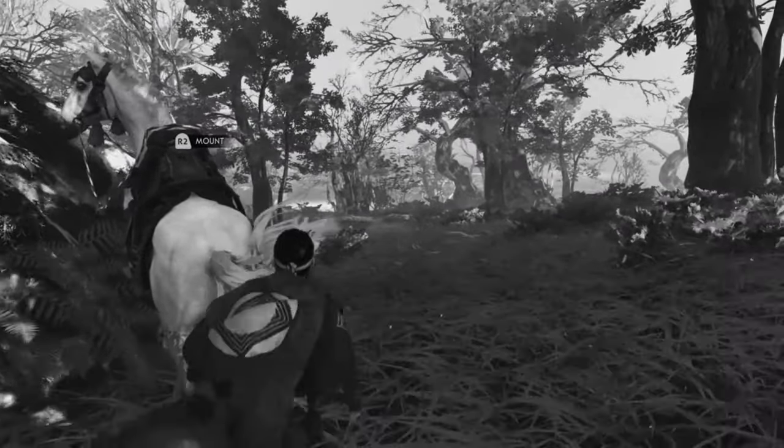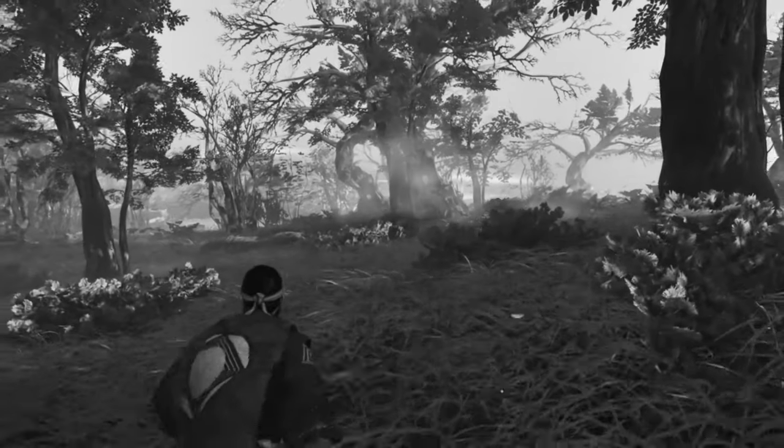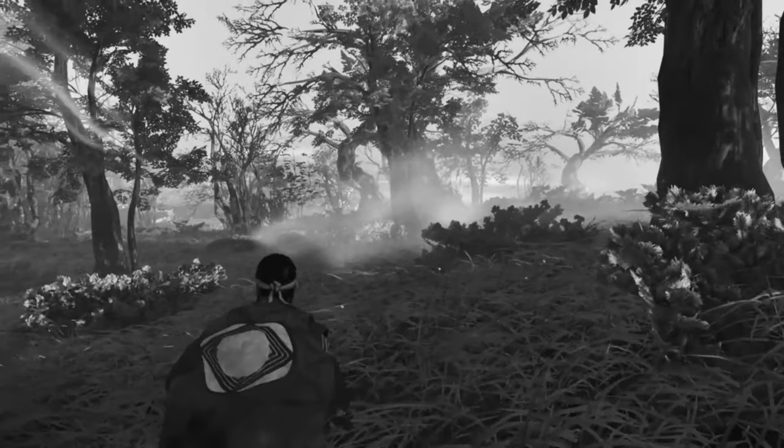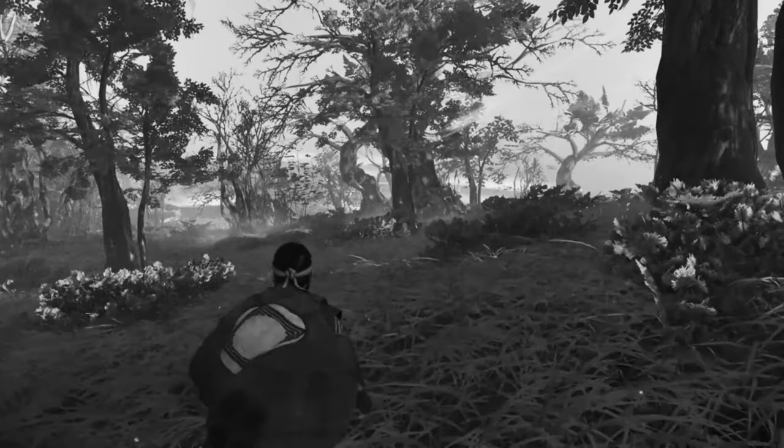What is up guys, Matt from Squad Busters here. Today we are on Ghost of Tsushima and this is the Witness Protection Trove. What you have to do is shoot a terrified enemy while he is fleeing from you, killing with your bow and arrow.